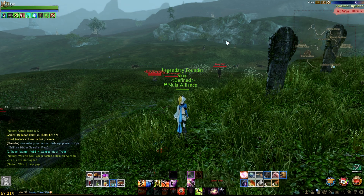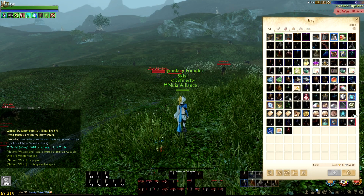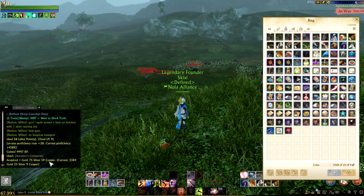This location also drops ancestral crates to get those tempers to increase your gear even more. Now, you may wonder how you make gold as well as all of this progress to your gear, but that's by opening these ancestor coin purses over here. If I open one for you now, you can see you gain 1 gold, 25 silver.